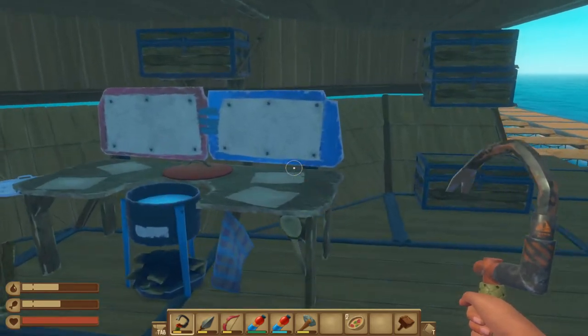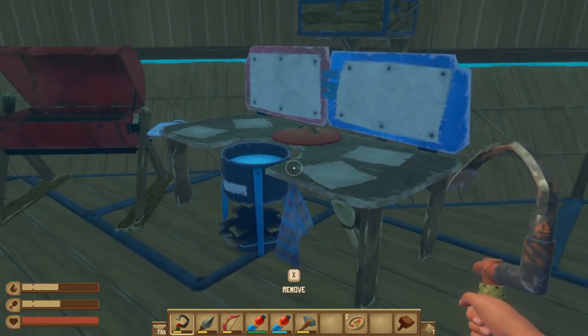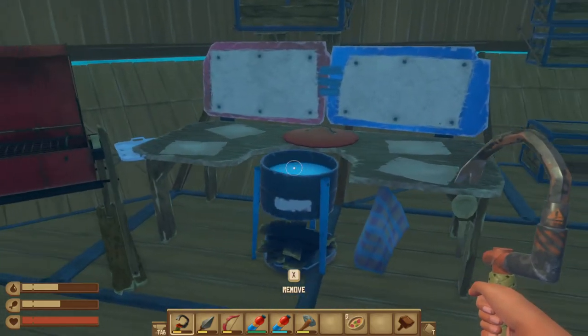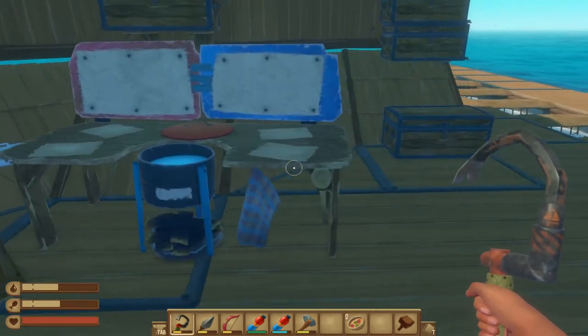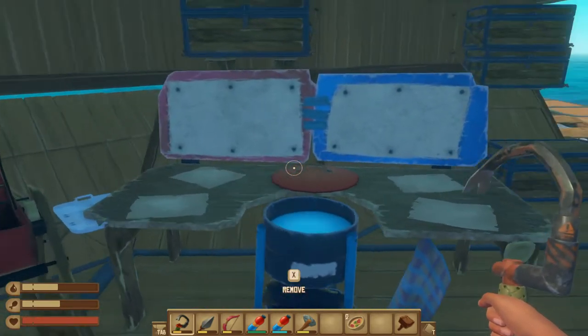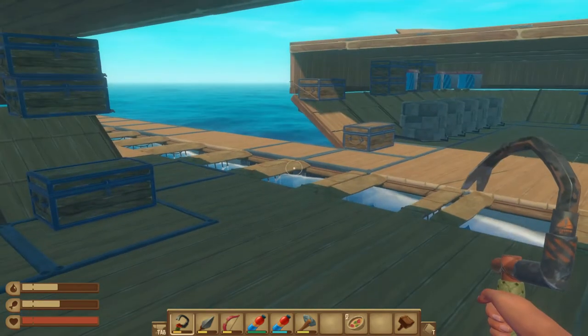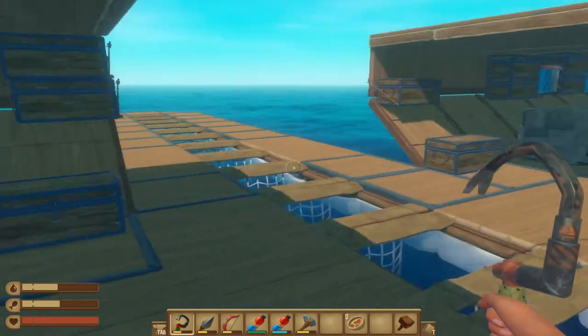Look at this new thing I have created — I crafted ourselves a cooking pot and it is next to the grill. I saw this cooking pot, forgot about it, and played a little bit with it yesterday. We have some soup on us which is going to give us a little bit of a boost.